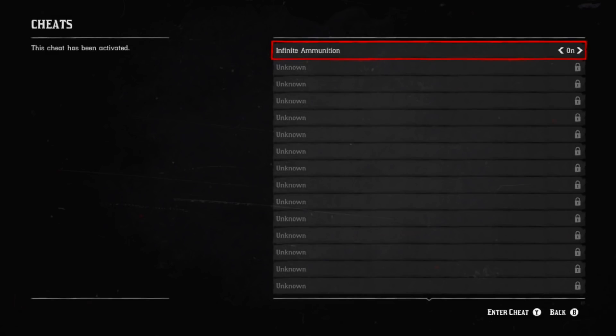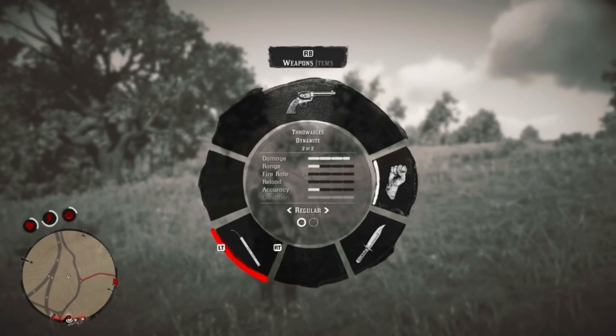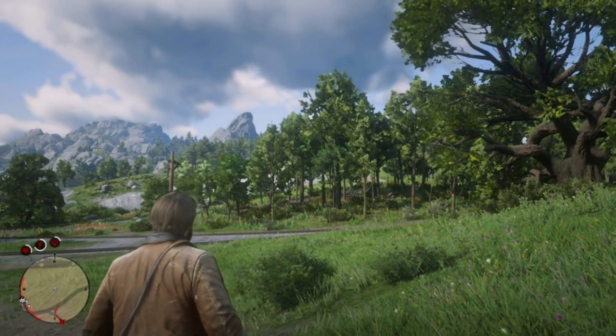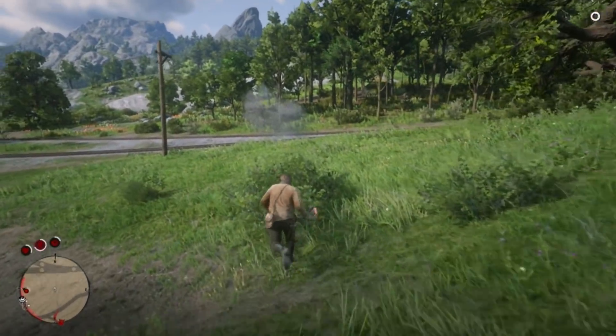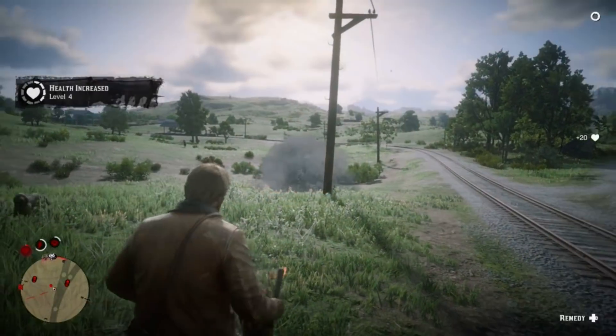The first cheat is unlimited ammo. The code is 'Abundance is the dullest desire' — 'Abundance' has a capital A, everything else is lowercase. Go into Settings, go to Cheats, turn on infinite ammo — it starts in the off position. Once you put the code in and turn it on, I only had one dynamite stick and now I have pretty much infinite dynamite sticks. It won't show a number because there's an infinite amount.